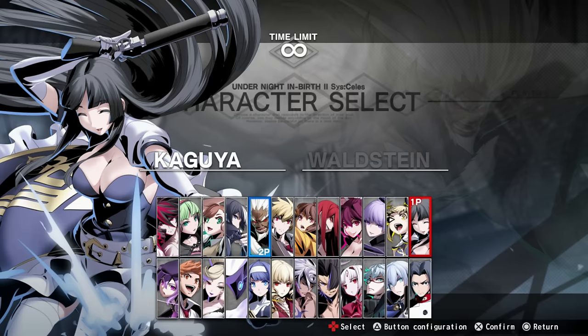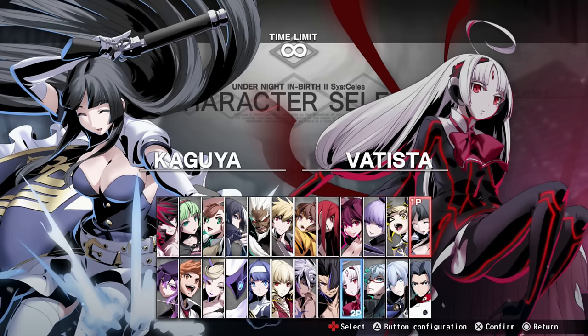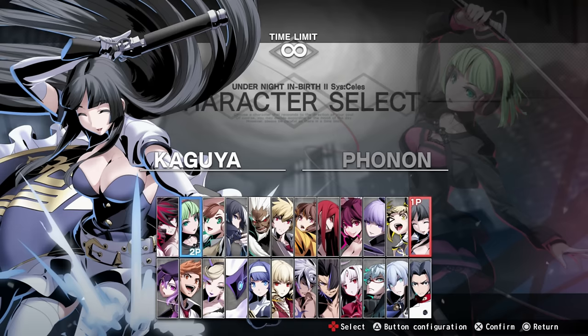This is the Choose A Main Video for Undernight In-Birth 2 Sys:Celes. As always in these videos, we're just going to be going over the entire roster of characters in the game, and I just want to give you a good idea of what they're all about. Some are more traditional fighting game fare, and some, being this game, are pretty wacky. This is going to be a long video — there are timestamps for you, so skip to whatever character you would like to have a look at.